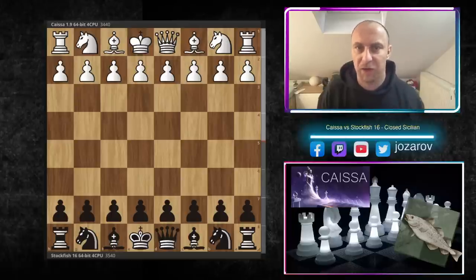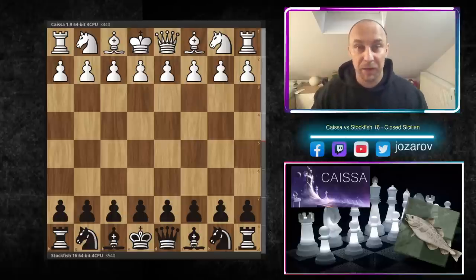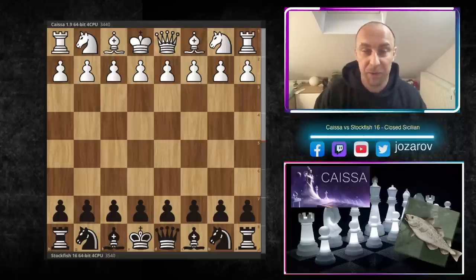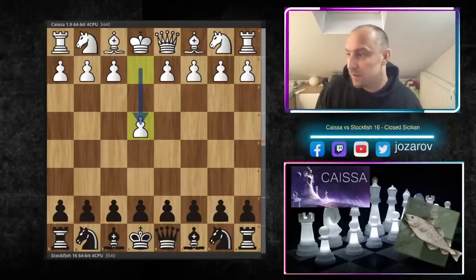It's very hard to find a great tactical game by engines playing with the black pieces, because basically when engines play black they're trying to defend the position first and only later can perform wilder tactics. But this game is from the beginning a sharp, sharp tactical battle with many great piece sacrifices. So pay good attention, put your seat belts on, and enjoy the spectacular battle between Kaisa and Stockfish in the Closed Sicilian.